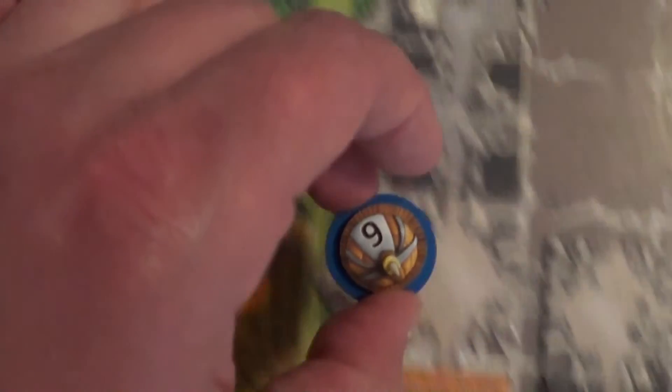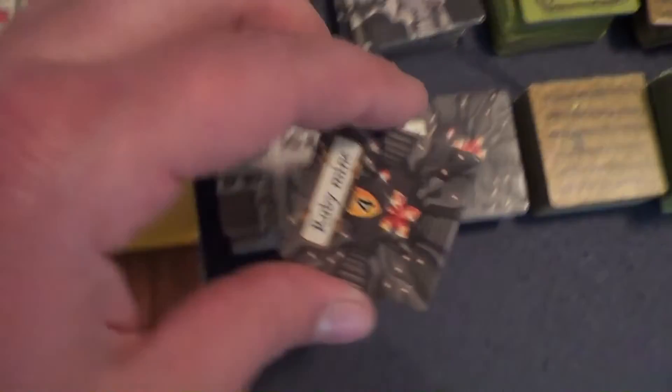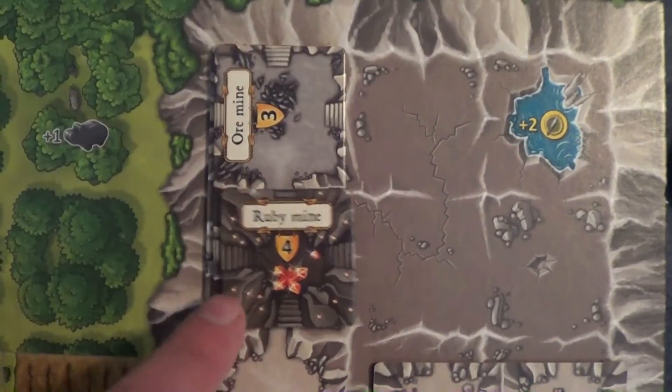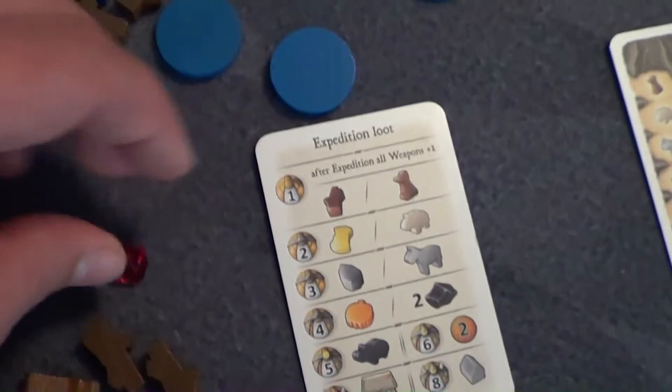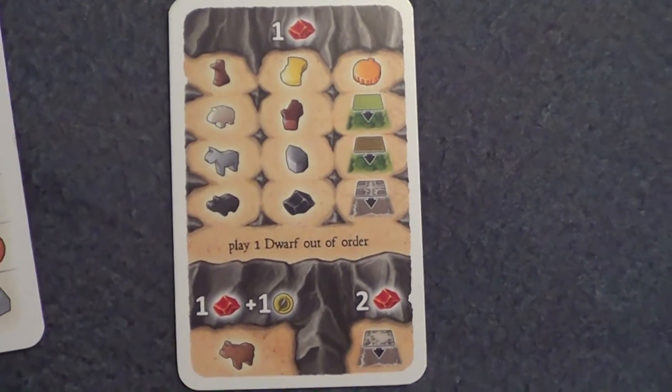Another stark difference between Agricola and Caverna is the rubies. Rubies allow you to cash them in at any time — you can do this out of order — and you can acquire pretty much anything you want. You can also perform actions like laying certain tiles on your board. Having a large supply of rubies is going to make your life in the cave a whole lot easier.